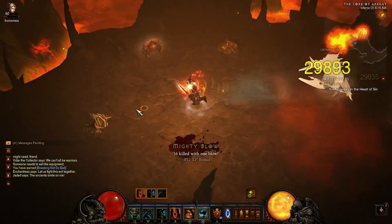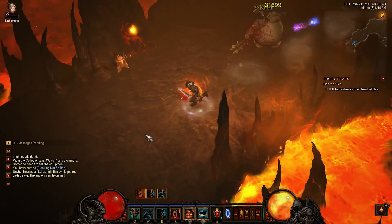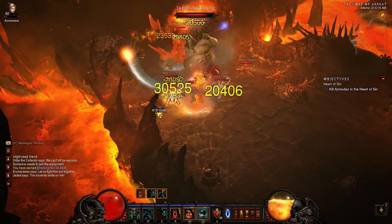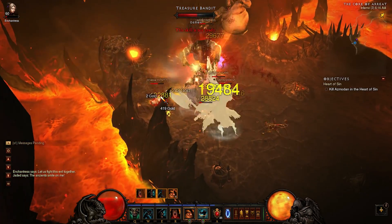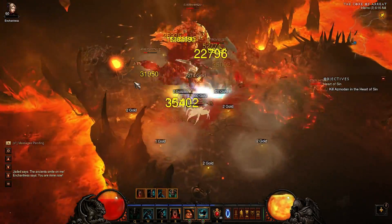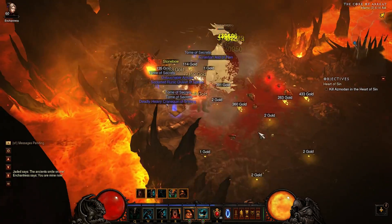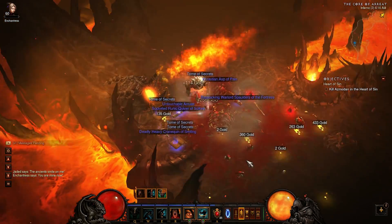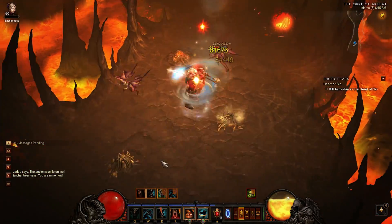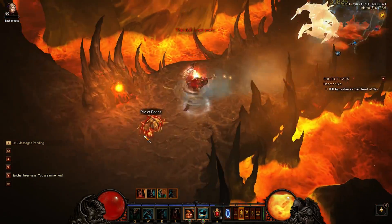In the background I'm doing some runs in Act 3, just doing some normal farm routes I typically do. I have monster power on three — I think three is a bit too low, I'll probably run around five for actually doing this on live servers. But I was just testing it and getting some footage, especially if you're gonna do co-op you're gonna want to crank that up. Anyways, let's get into the patch notes.